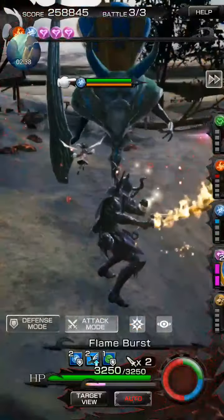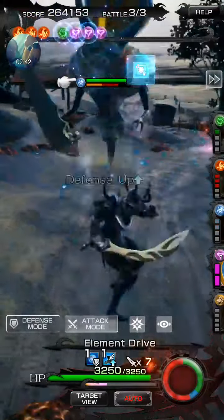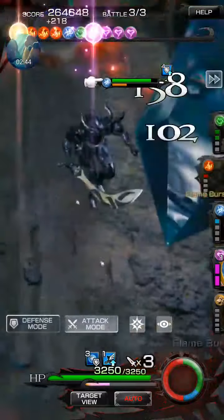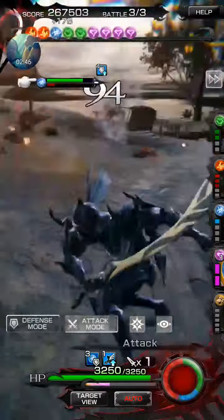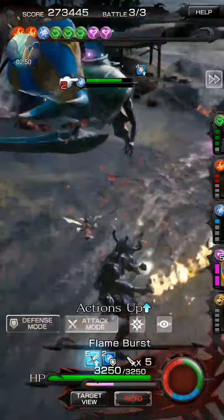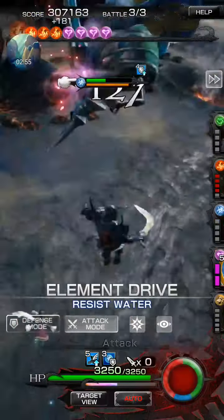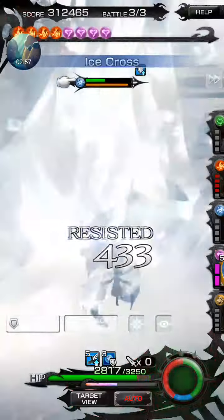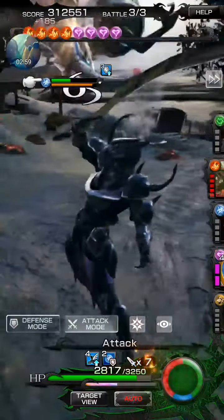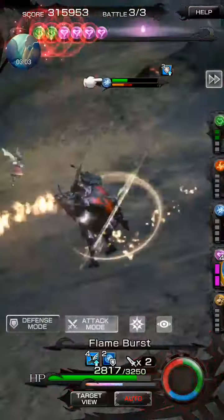You will occasionally find the magic tech armor, which will give you a phantom mass. You need to collect 10 to get the moogle spirit from Type 0.